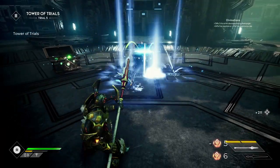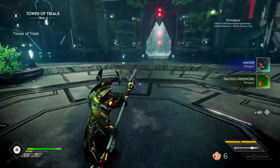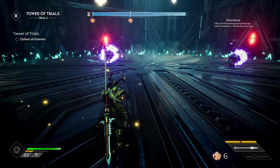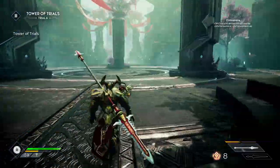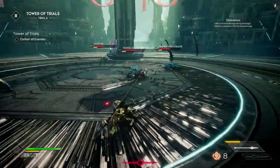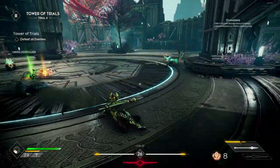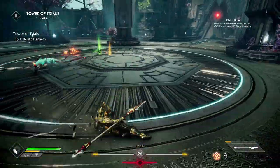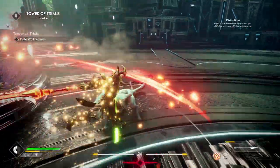If you successfully clear the room you get a guaranteed free chest plus another chest that consumes some of your keys — for example, if you have five keys and the chest costs five keys, you can open it but you'll lose those keys. Bear in mind that as you go higher up the tower, the costs of these chests get more expensive, so you may want to save some keys early on for the later rounds. That said, if you're very efficient and kill enemies quickly, you'll have more than enough keys.